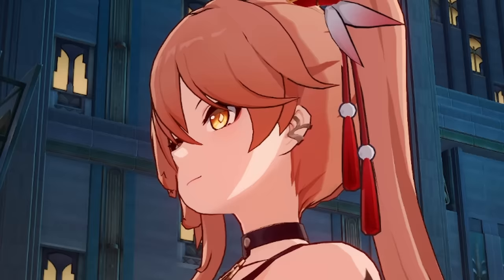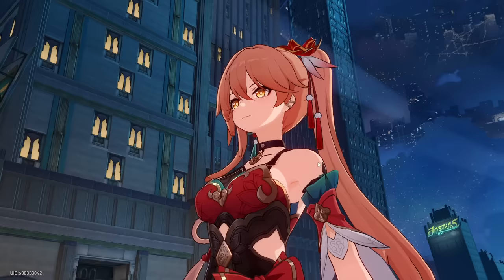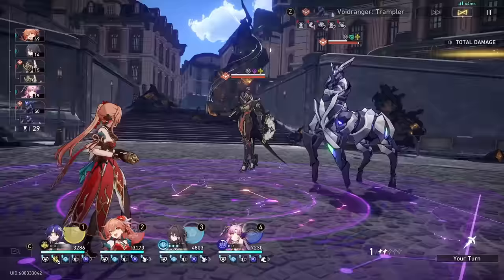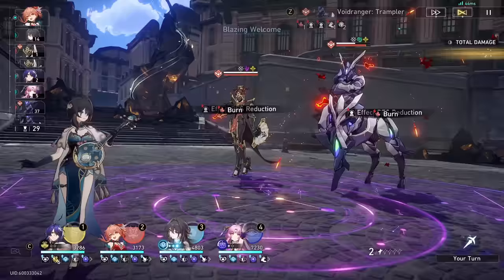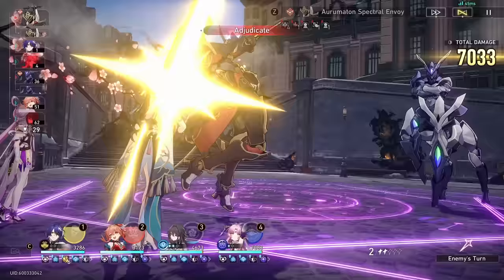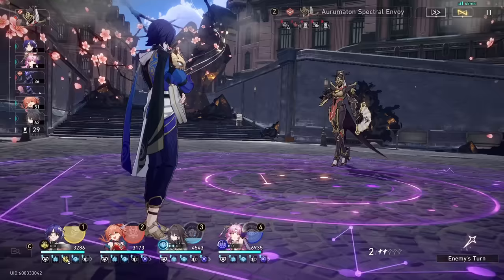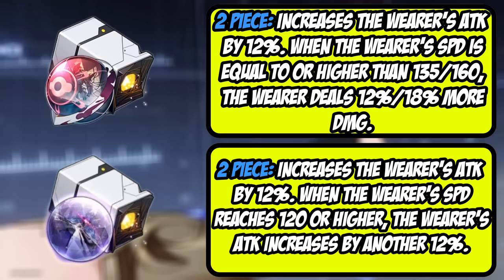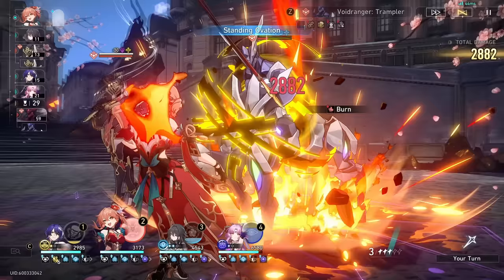Let's talk about her relics and the best relic sets you can run on her. Currently what I'm running on my Gwenifen is a four-piece Prisoner with a two-piece Glamath set. The Prisoner of Deep Confinement offers a bunch of defense shred on DoT teams, which lets her get so much more damage out. Black Swan also offers a pretty good amount of defense shred, so on a DoT team this is the best thing possible. Glamath can be swapped out for Space Sealing Station if you don't have it rolled well enough, but I'm rocking 144 speed — not even including Ruan Mei — so I'm well over the base needed to get the 12% damage bonus from Glamath.